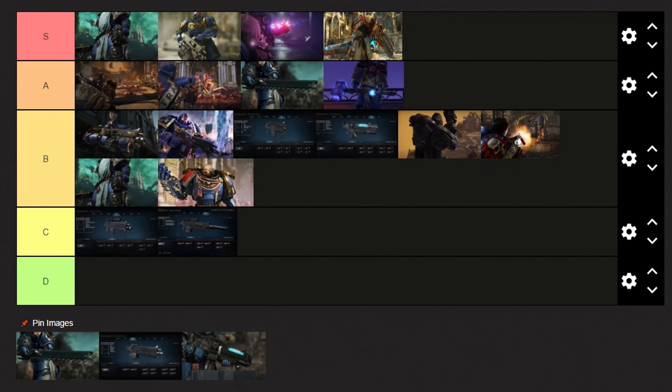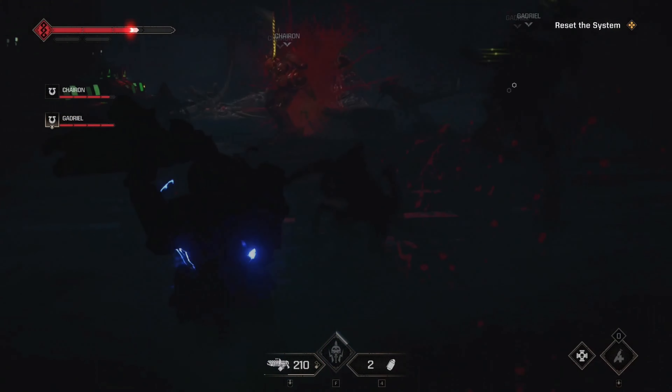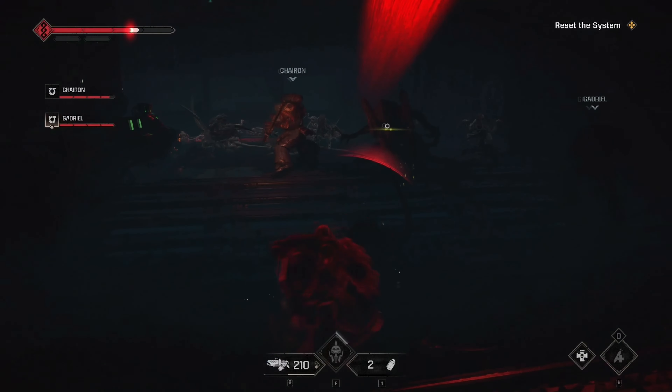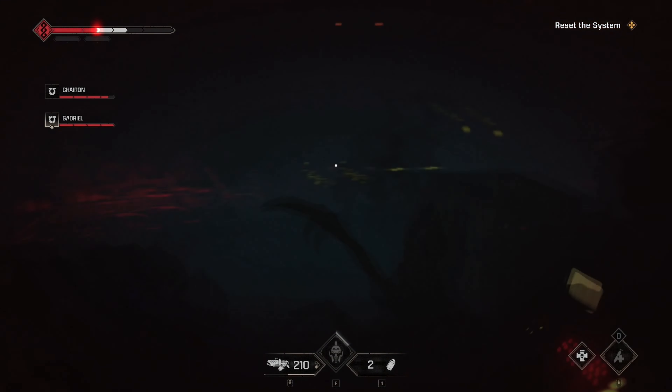For the next C tier weapon we have the Las Fusil. While awesome on paper, this energy sniper rifle is quite disappointing. It is extremely satisfying to use and works wonders against bigger targets. But its ammo capacity is absolutely awful, meaning that you will run out of shots before you can actually start doing real damage.